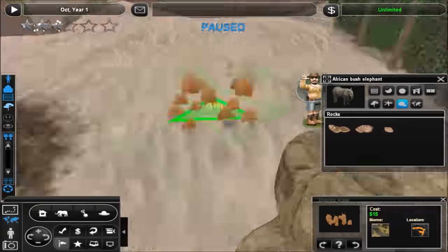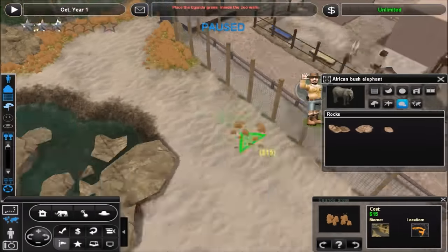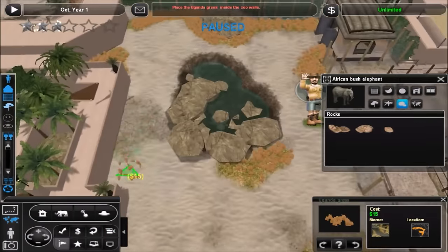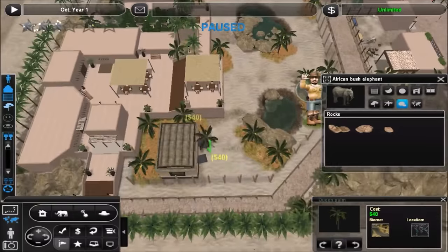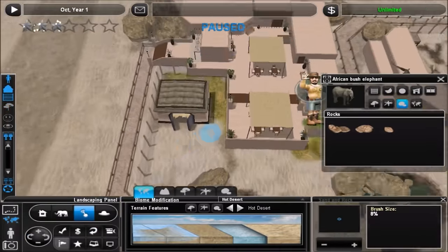I really like the way it turned out — this is actually probably one of my favorite areas of the zoo. I wasn't sure if it would be at first when I was working on it, but it turned out really nice. And I liked how I was able to connect it up with the rest of the zoo so you can get right back to the entrance and the marketplace area.